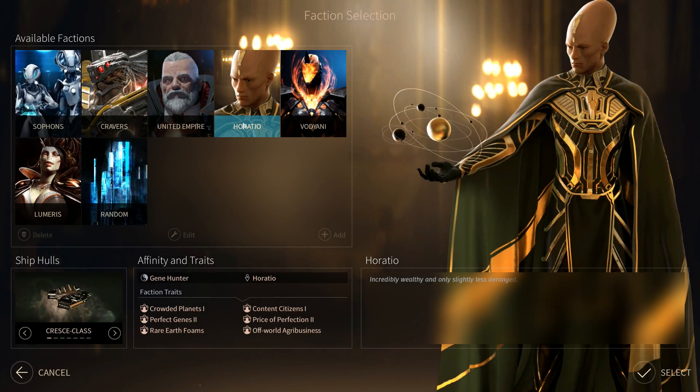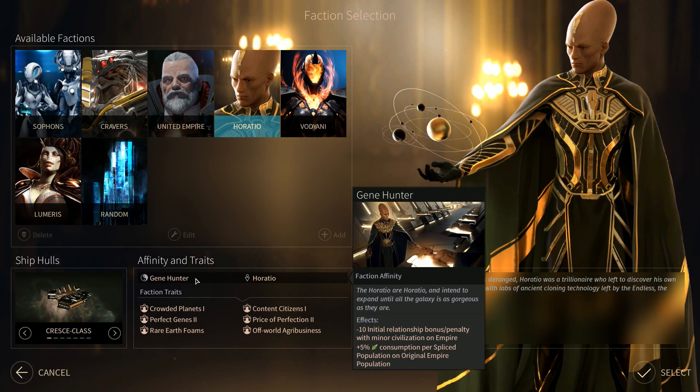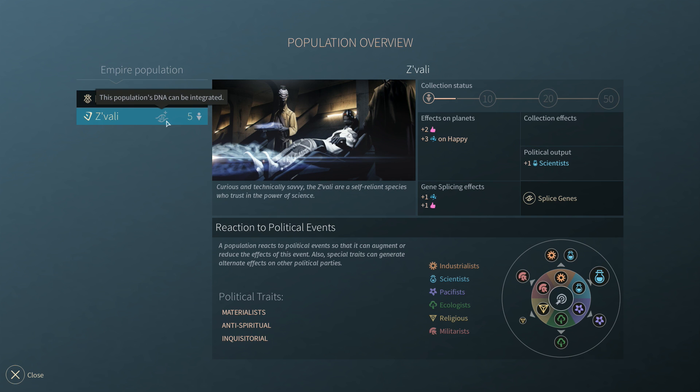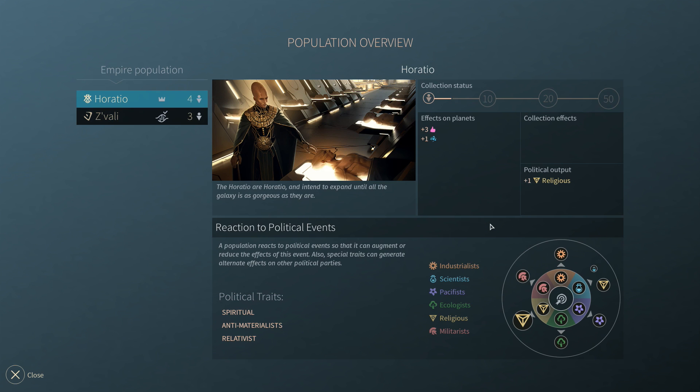Horatio's unique affinity, gene pool, allows them to assimilate the DNA of other factions, effectively gaining the traits of the absorbed population. DNA assimilation is a very powerful tool, but perfection comes at a price. Each assimilated population will cause a drop in food output, which makes Horatio's growth incrementally more difficult as they improve.